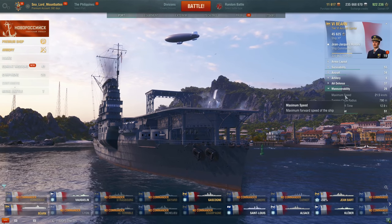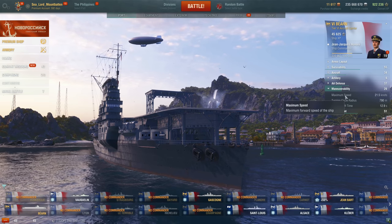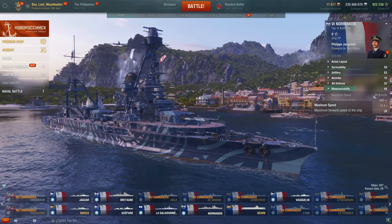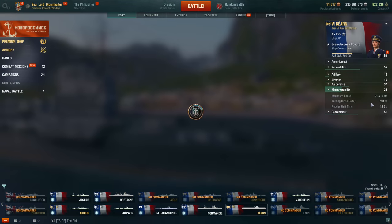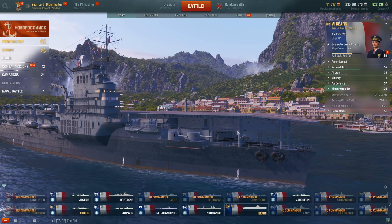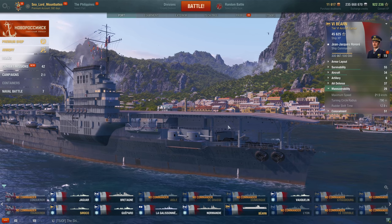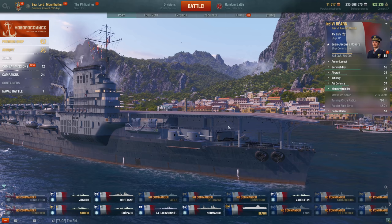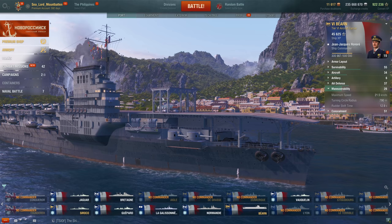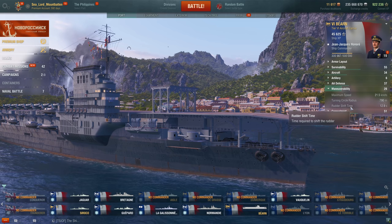Yeah, this thing is slow — slow, slow, slow — which is really funny because the Normandy in-game is absolutely screaming at 31 knots while the Bearn is at 21 knots. I know it got converted to a carrier, so it's not the ideal load for the hull. But in real life, the engine systems of the Bearn gave the French absolute hell, so it was slow. The engines didn't work half the time. That's reflected in-game at that top speed. Yeah — there goes the elevator. That is so neat. You got a turning circle radius of 790 meters and a rudder shift time of 12.9 seconds.